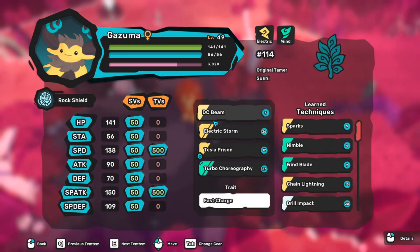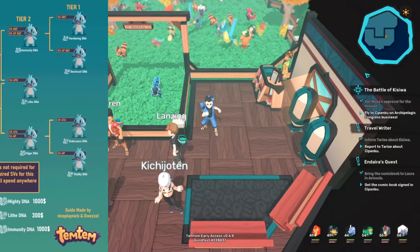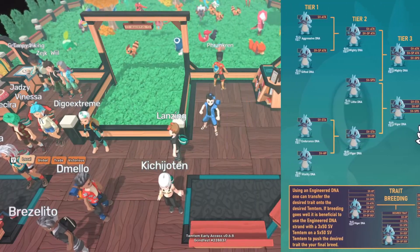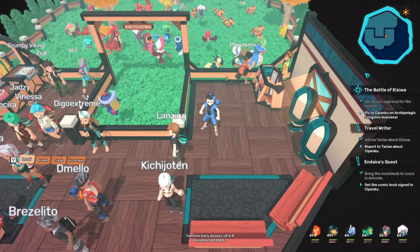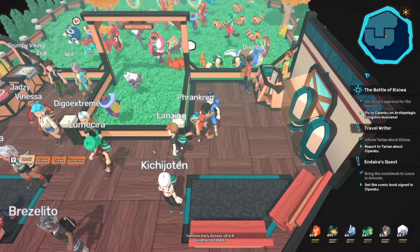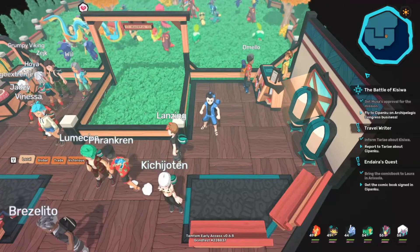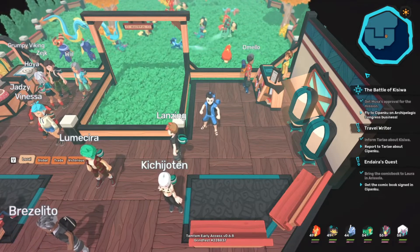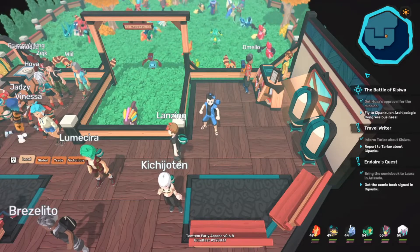Breeding is a bit of a rough process. You may have to have a PhD in genetic engineering, and even if you do it right, you may get screwed by gender RNG and spend a few days on Discord finding another player who got screwed by the opposite gender to trade each other. There will be an auction house on release, but it's not clear if it will cover cases like this. Each egg also takes time to hatch. You can also teach Tamtams moves via crossbreeding called egg moves, which can make breeding even more complicated.